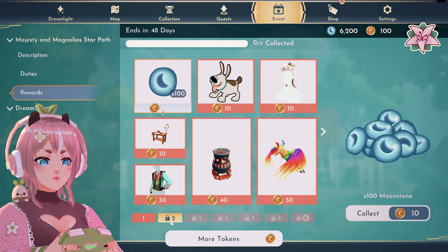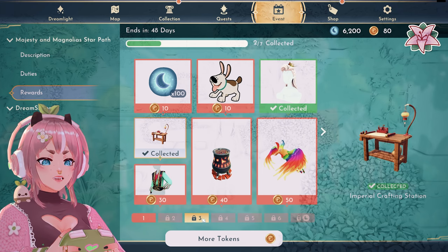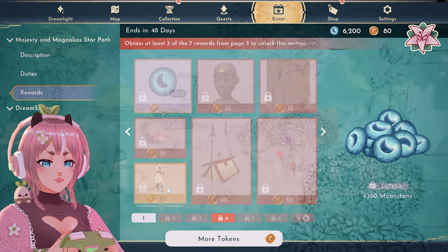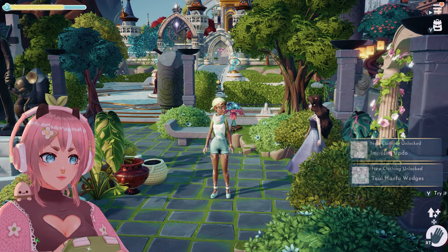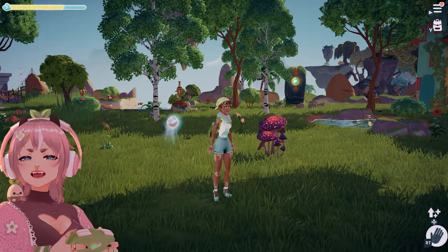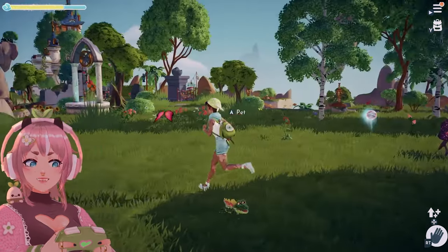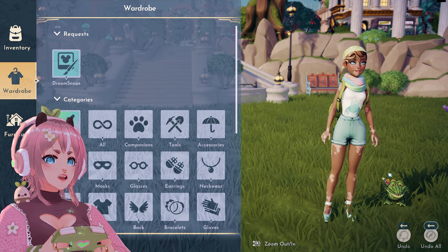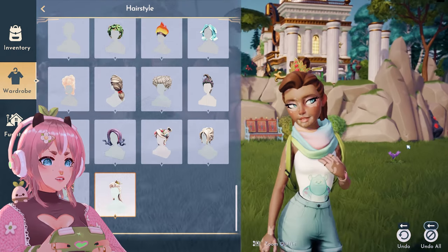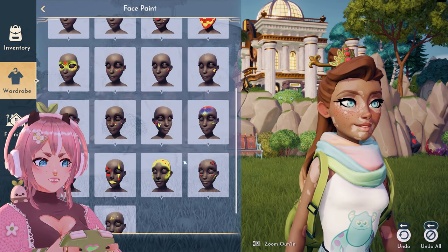Alright, so those are all the star path items. Three items per page — I'm going to collect this one. From page three I'd like those lanterns, and from page four maybe this one. These items are so tiny now — actually I like it better when they're tiny. Wardrobe: the new hairstyle — she looks so cute, but I'm gonna change it since it doesn't suit her beachy look. The face paint is in face paints — yes, this is pretty.